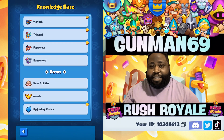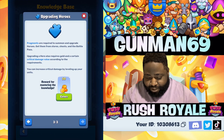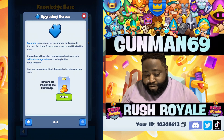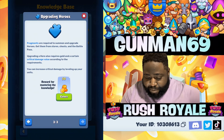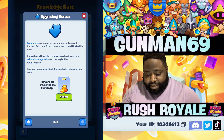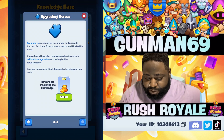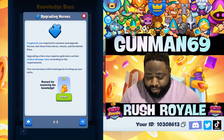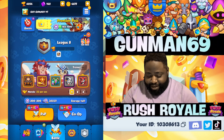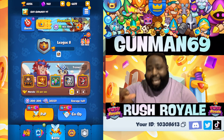Each card now has a morale stat on it — I'll show you in a second. Fragments are required to summon and upgrade heroes. Get them from the stores, chests, and the battle pass. Upgrading a hero also requires gold and a certain critical damage value. You can increase critical damage by leveling up your units.